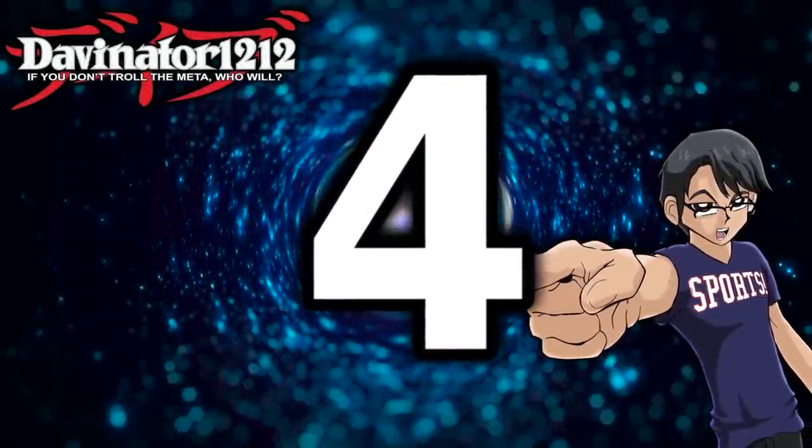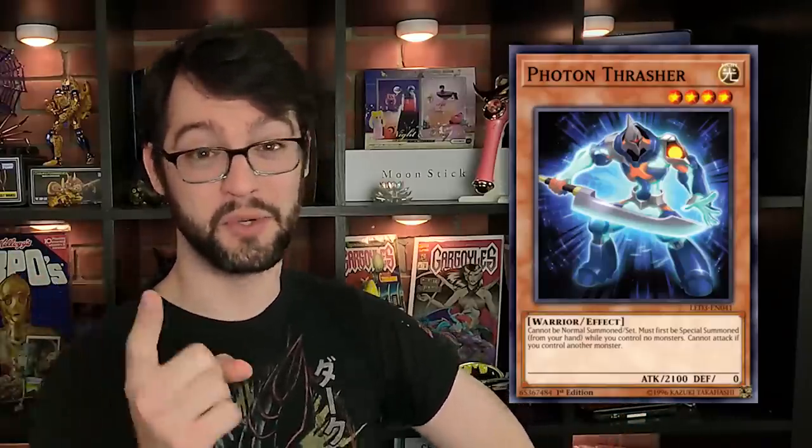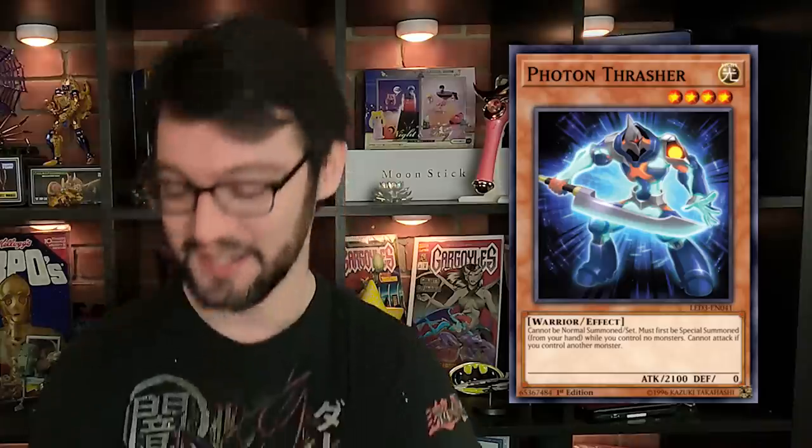Number 4 is Photon Thrasher, a level 4 light warrior monster with 2100 attack and zero defense. Cannot be normal summoned or set; must first be special summoned from your hand while you control no monsters — that Cyber Dragon-style effect. The caveat is Photon Thrasher cannot attack if you control something else. So the play is: special summon it, hit with your 2100 beater, or normal summon something and make a rank 4 play.